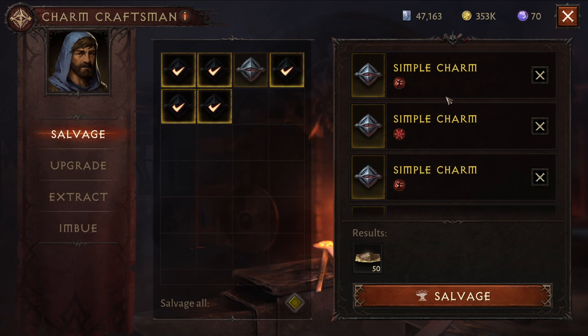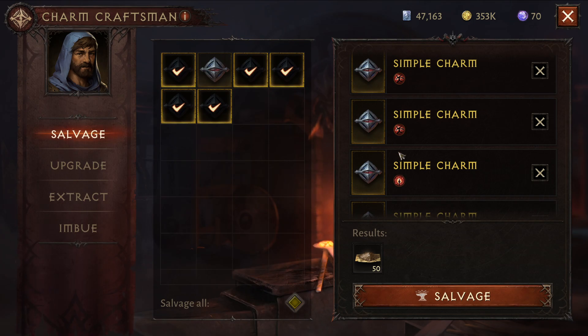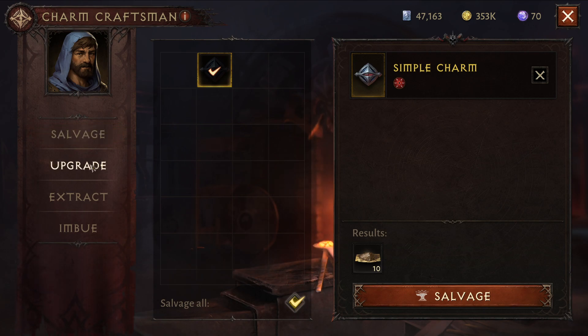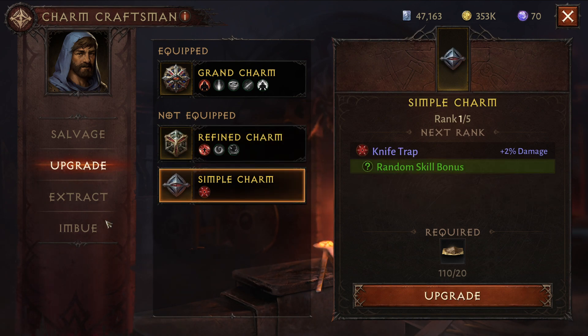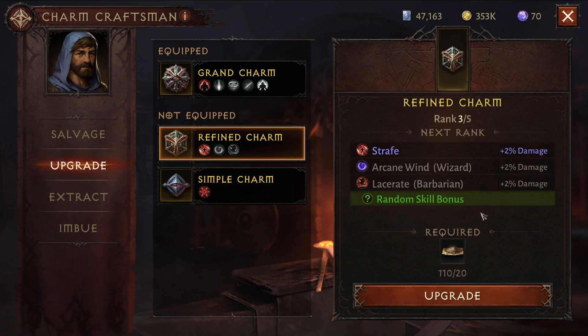The only one I would think about keeping is the multi-shot one because I could actually upgrade that one. As long as I don't have the multi-shot one in there, that's the only one I really care about. I could equip this charm right now and still get the 2% if I wanted to. For the sake of the video, all I really want is specifically getting the basic attack for the Demon Hunter. So what we're going to do is take this charm and rank it up to 5. Right now it's rank 3.